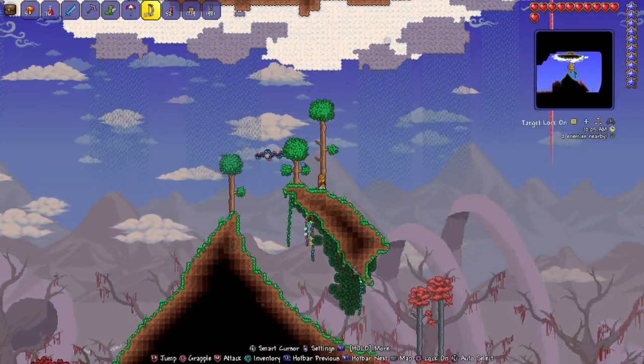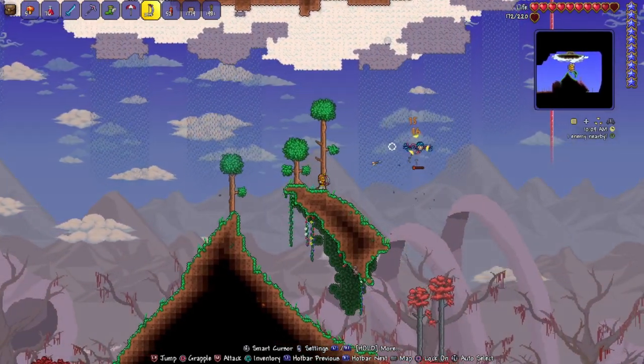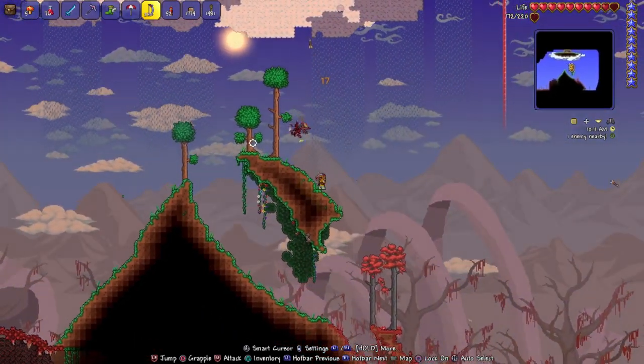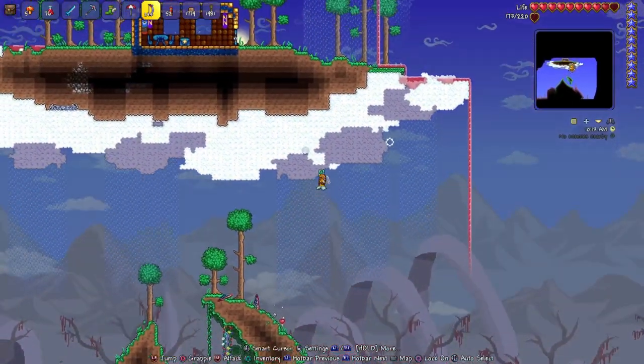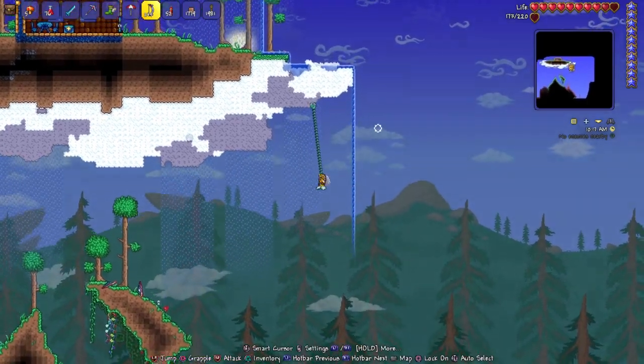There are gonna be some harpies around trying to shoot you, so just kill them — they're pretty easy. They have pellets and whatever, but it's fine.